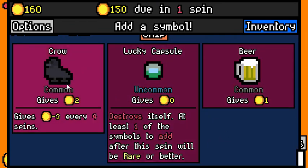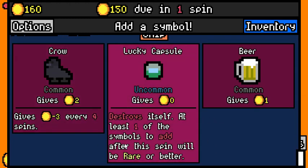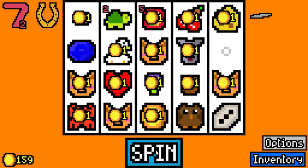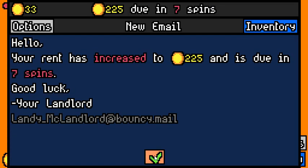The crow is sort of like those duration ones like the owl and turtle — it gives you two gold every time, but then every fourth turn it will take three gold. Even on that turn you're only losing one gold, so it's probably still beneficial. I like the luck capsule though — it destroys itself, but at least one of the symbols to add after this spin will be rarer or better. We'll take that. And when it gets destroyed — right there, it got destroyed. I think the goose just had an egg or something.